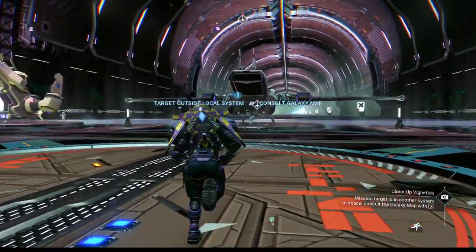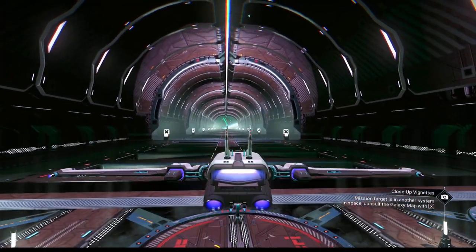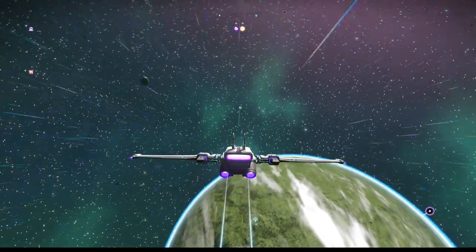We're going to do this one — take a photo on an airless world. Should be the last one I have to do because I fought off some pirates before and it actually raised my reputation. We need a low atmosphere planet. As it just told me, it's in another part of the galaxy — we're going to have to leave this system. It's a shame, I really like this system, but we'll be coming back.